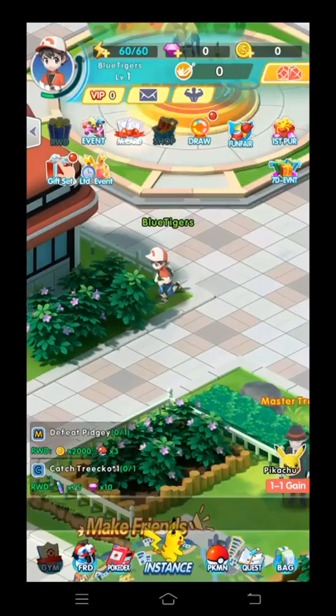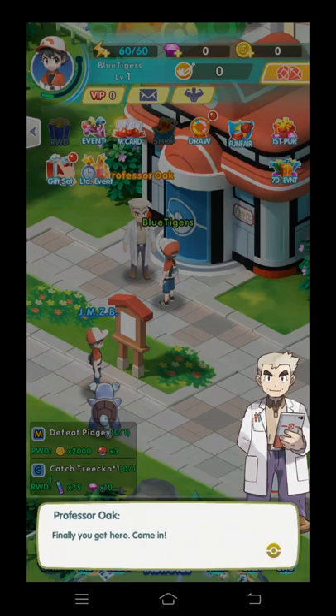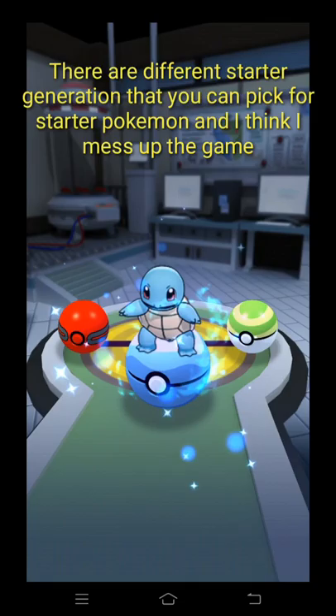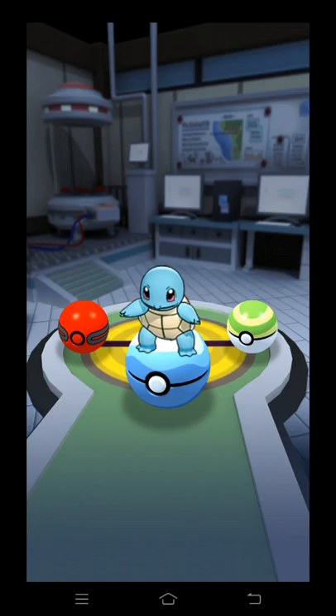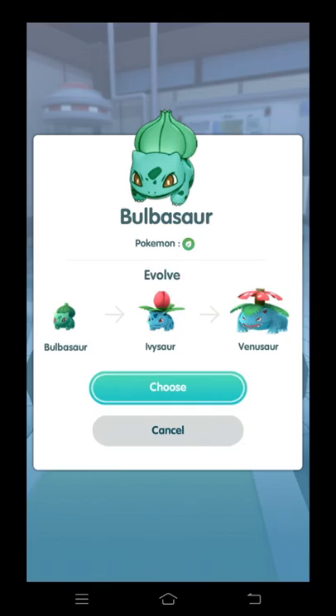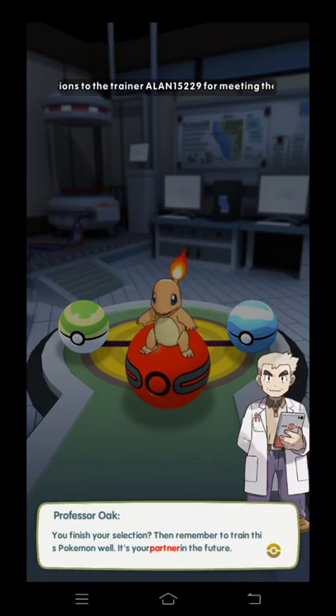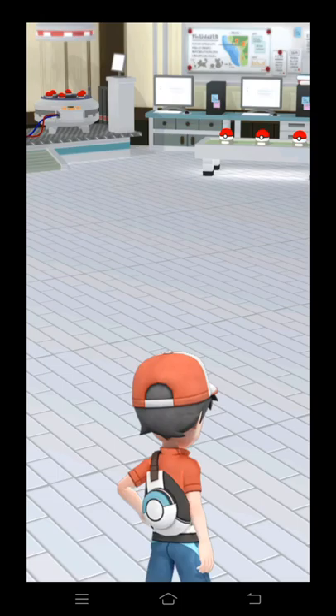I need to go to the research center to find the professor, so automatically I will go there. I'm going to pick one starter — maybe I will get Charmander and get Charizard. I'll skip this. And this is my rival, Blue Oak.